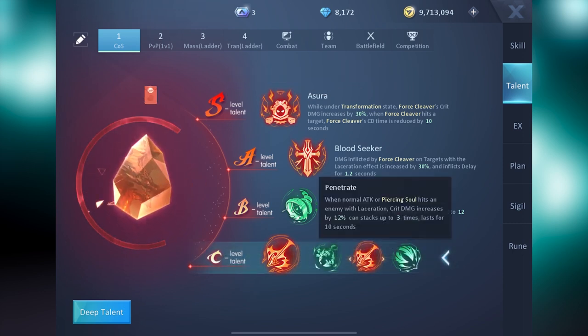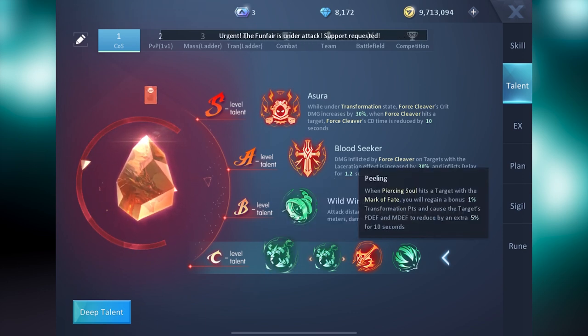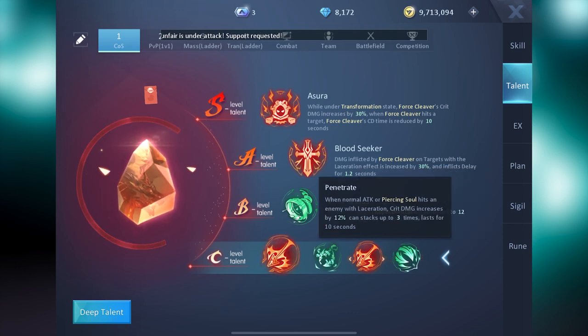Kake uses Penetrate for all of his plans because, in his opinion, it is essential for maximizing your laceration damage and your other skill damage. Some people prefer to use Soul Chaser or Peeling, but you may notice a significant reduction in your damage output while testing these two.